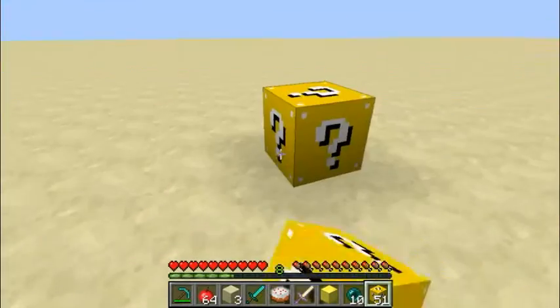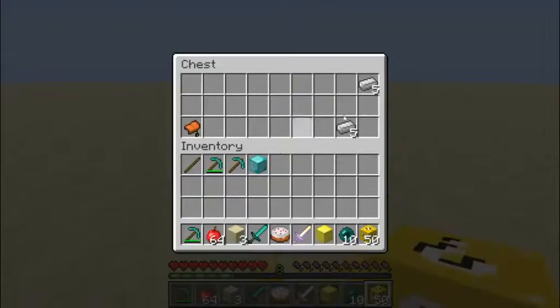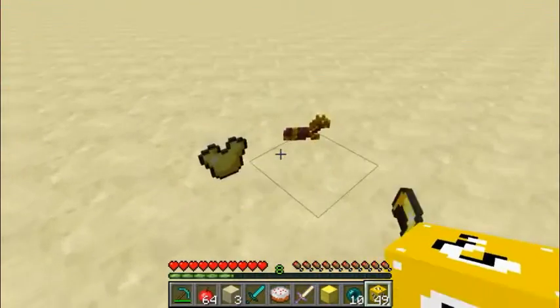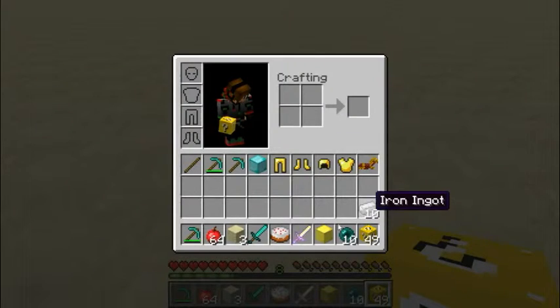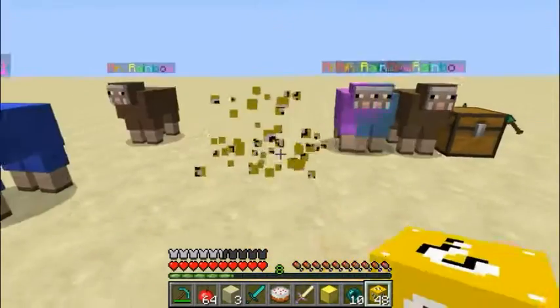Next is a shovel and an axe - don't need them. A chest - what's in there? Iron. Armor - that'll do for now. So I'll make my diamond armor later when I get more diamonds, if I can.